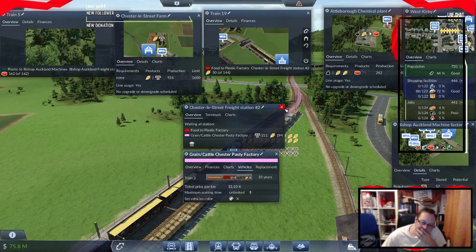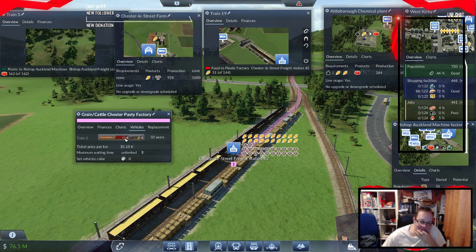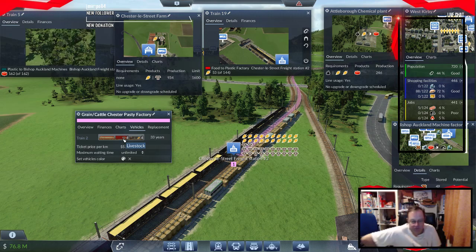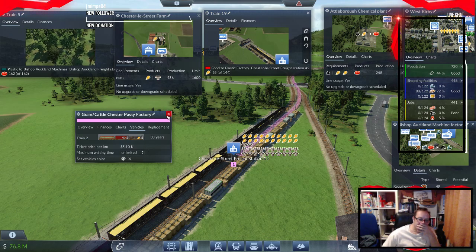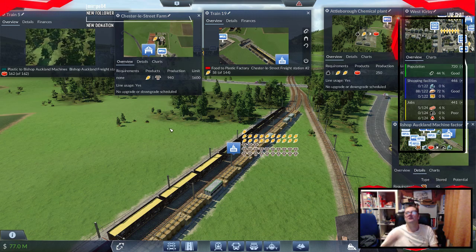What does the other train carry — is it specifically designed? It is — it's not a 'pick anything up' type train, is it. It's definitely for livestock and definitely for wheat. Well, that's a pain in the bottom, isn't it.